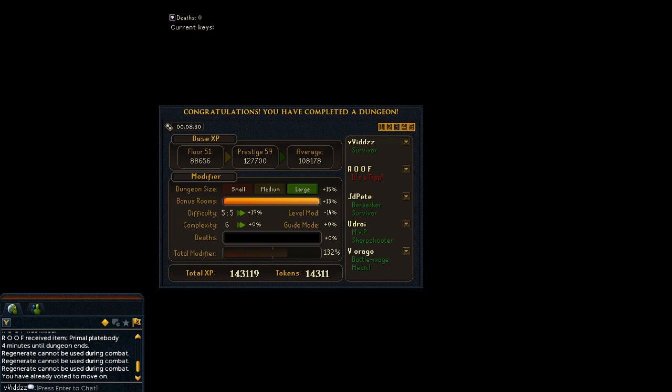143k XP for eight and a half minutes of work, which is absolutely fantastic. On the first day I managed to get 1.9 million Dungeoneering experience, and on the second day I managed to get 3.5 million — a total of about 5.4 million Dungeoneering experience over the past two days. That leaves me with about 17 million until 99, so at that rate I should be able to get it within the next four days.